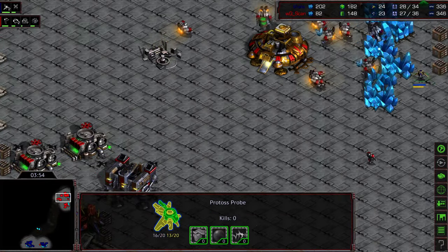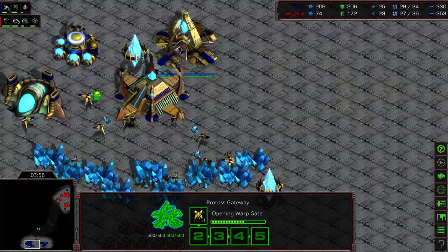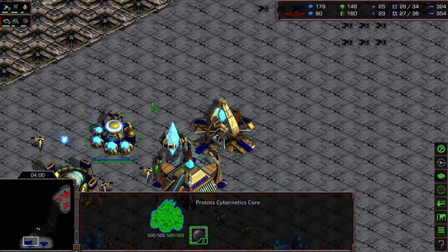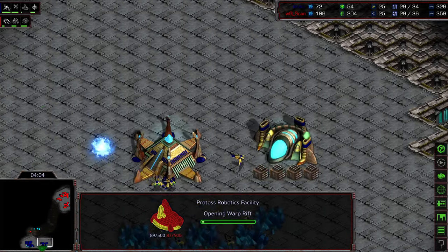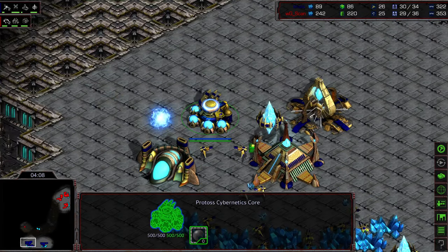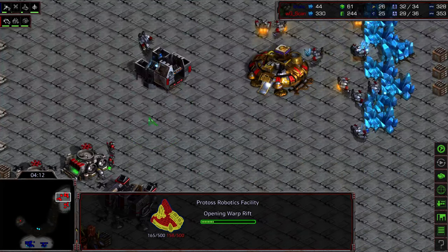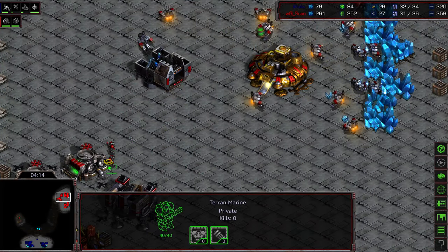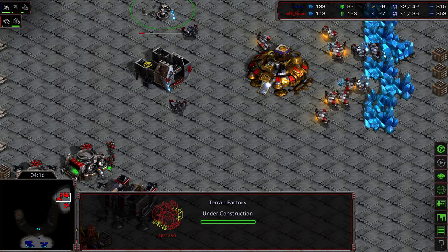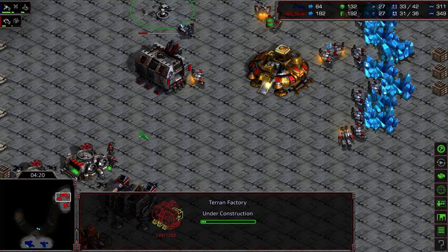Let's see if it can sneak down and actually see that the second refinery has been placed. Back in Kala's main, he's got that first Dragoon being produced. The Cybernetics Core is silent — so rather than going for range, he's very quickly skipping Dragoon range, I think, to get a faster Robotics Facility to try to push some sort of attack, some sort of harassment inside of Scan's main.